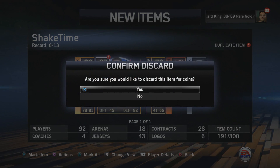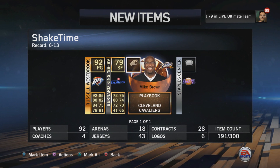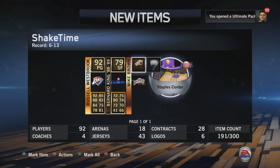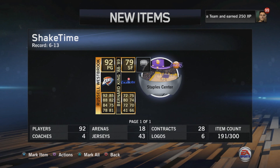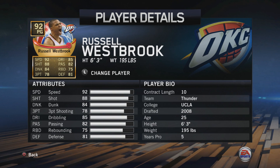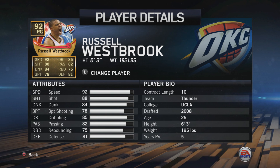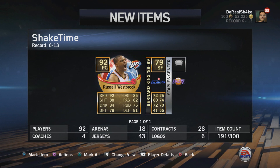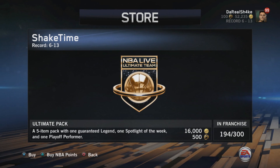We got Bernard King — he played for the Knicks for a while and then the Bullets, but he had some mad injuries that eventually ended his career. Russell Westbrook is another solid player. This is actually a pretty good pack. Westbrook has some beastly stats — 84 dunk, 88 shot, 92 speed. Could have been a little higher since he's one of the fastest on the court. Passing, dribbling, and defense are all solid — almost 80 in every single stat category. That's insane.